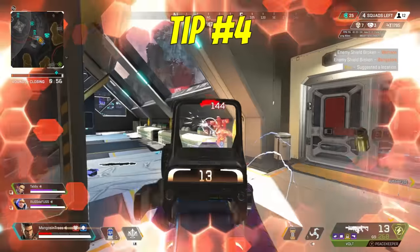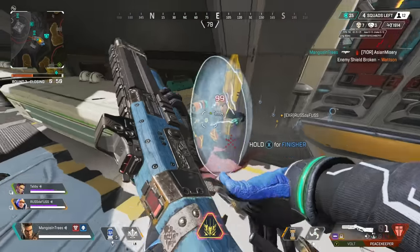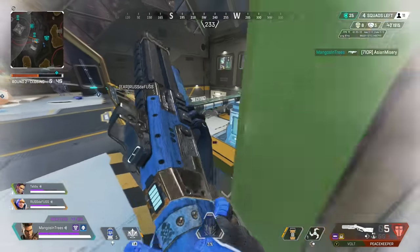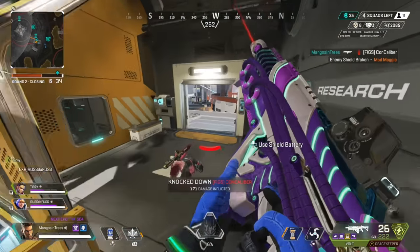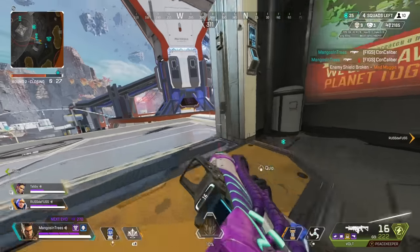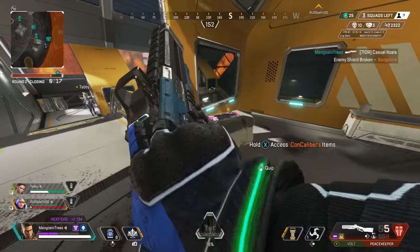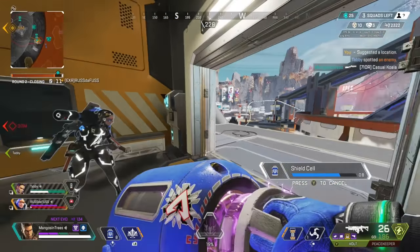Tip number four: master the D-pad. The D-pad is where most players select which heal to use and when. However, the heal wheel can be a little wonky at times. When you drop into the game, Apex gives you two cells and two syringes, an armor, a helmet, and a knockdown shield, but for some reason when you spawn in it leaves it on syringes. This doesn't make sense as your armor gets hit first, so we must manually remember to swap it to shields. Being on the wrong heal and then pressing up on the D-pad — finding a medkit when you need to pop a battery — is going to get you killed.